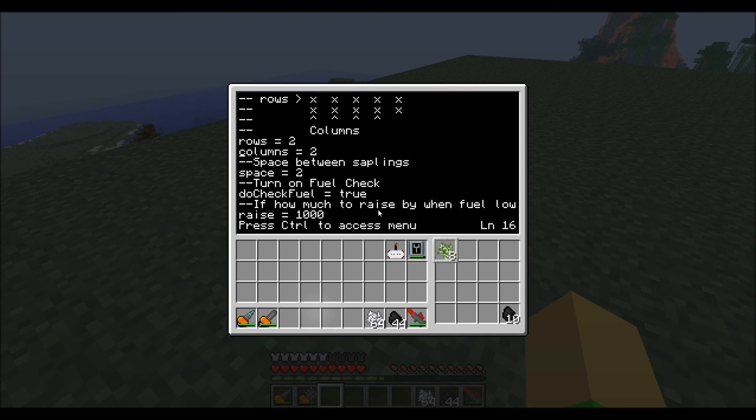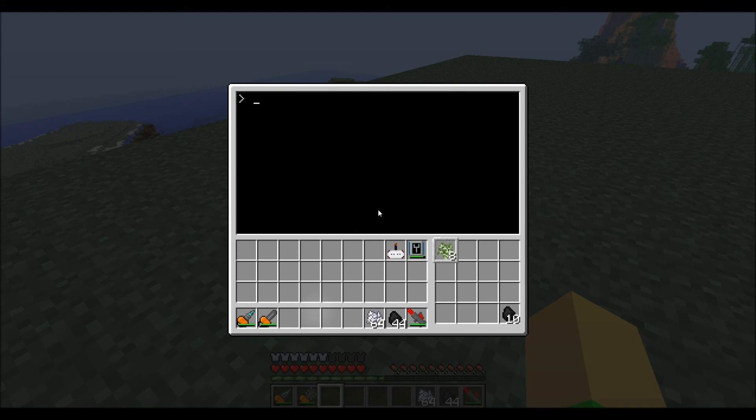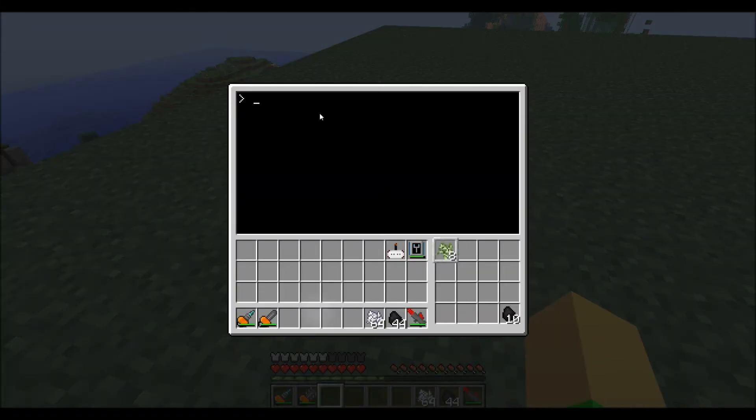Right here, you can change rows, columns, and spaces. And raise — that's for fuel though. If you want to start a tree farm, you can give it the argument 'initial'. You can also specify what dimensions you want it to be, and if you don't specify dimensions, then it'll just do the default ones that you gave it.